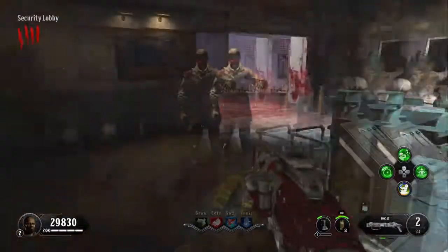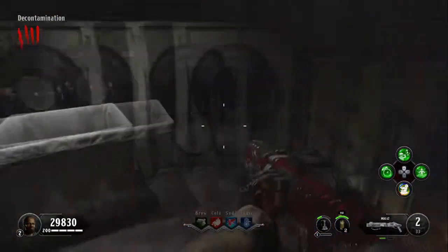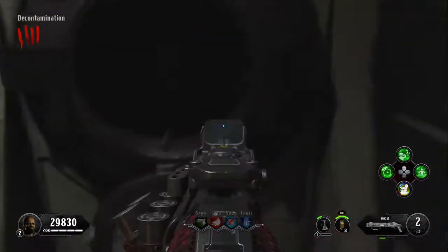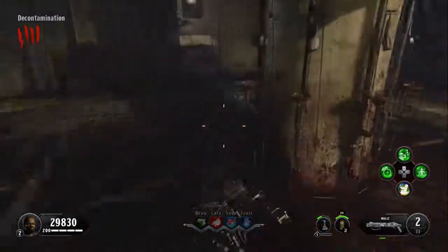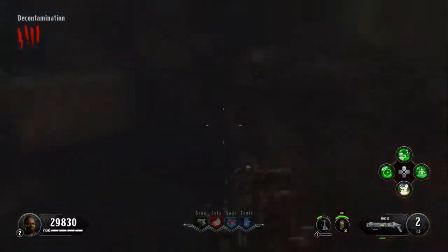First things first, you're going to want to go into the facilities and head to decontamination. The first location for the first key card will be right here by the washer. The next one will be over here by the eyewash station. The last one will be over here in this sink.